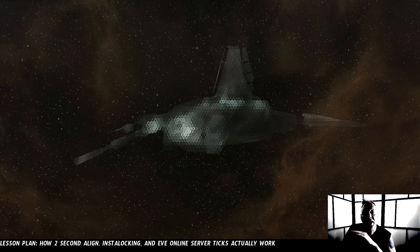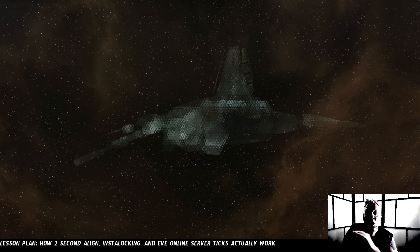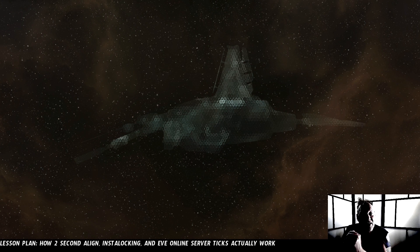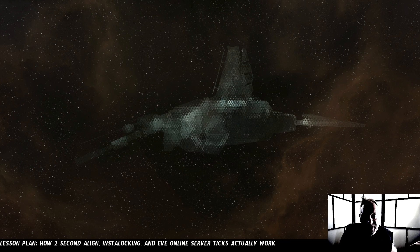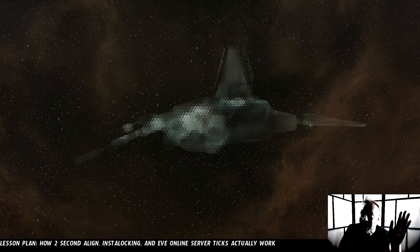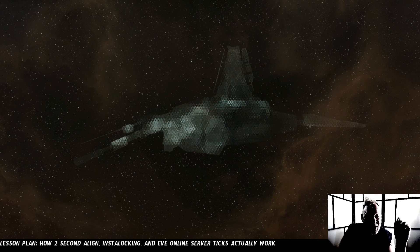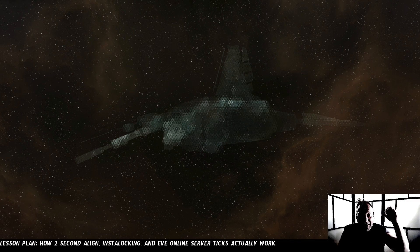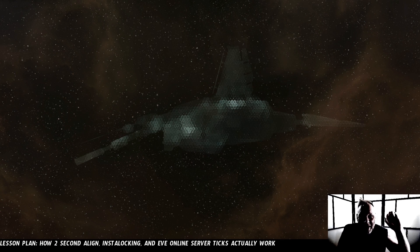All of the examples in this video were based on a ship warping off a gate, where they get to start with their gate cloak active. In other situations, such as undocking, the math can look very different, but a faster align time is always going to make you more safe. I hope this has been informative — get out there, fly some ships, blow up, and then figure out why.